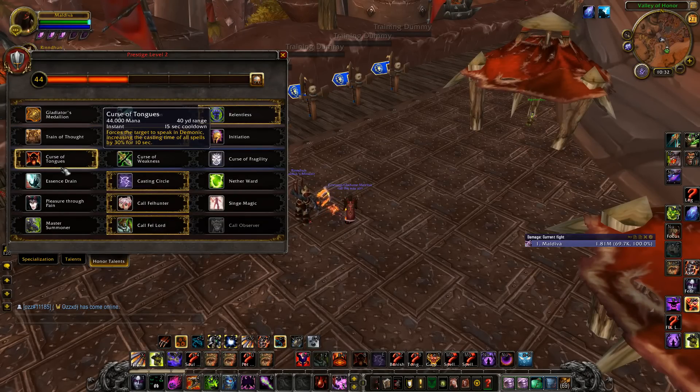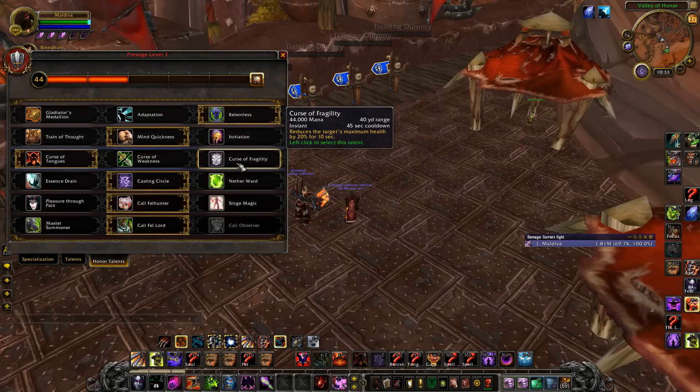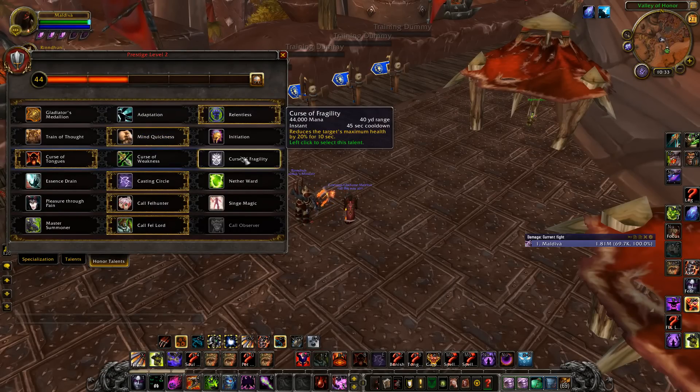For this tree, I stay spec'd into Curse of Tongues because I like to put that on the healer a lot. It really annoys them when they're trying to heal up their team. Weakness — if you're doing 2s against double melee I would pick this, or in 3s if you're struggling against melee. Fragility I would almost never use: too long of a cooldown, doesn't last too long. Unless you're going to kill in that window, it's better to have the utility — it's kind of gimmicky.